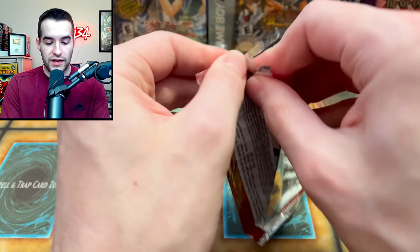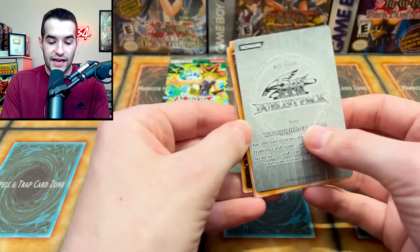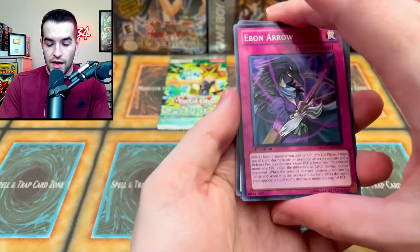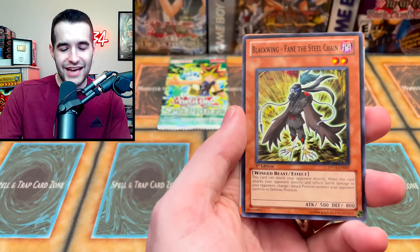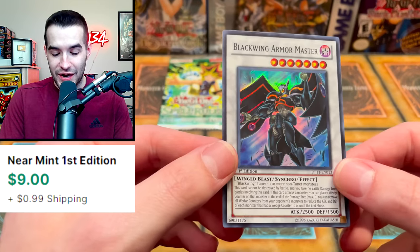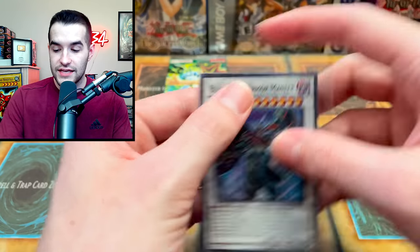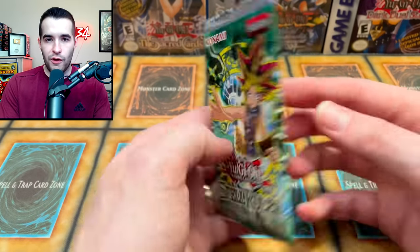Let's see if Duelist Pack Crow can bless us with a foil finally, because so far it has not given us one. Ebon Arrow, Blackwing Silver Wind, Blackwing Fane the Steel Chain, Against the Wind, and Blackwing Armor Master — there's a Super Rare. This is actually a pretty nice card for Blackwings. That means we don't even have to roll at this point — we know what it's going to be. It's going to be this Spell Ruler pack.